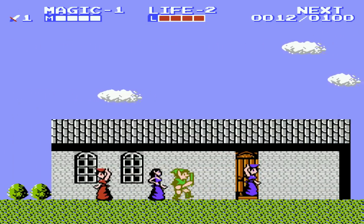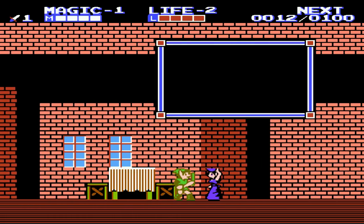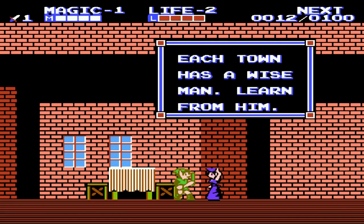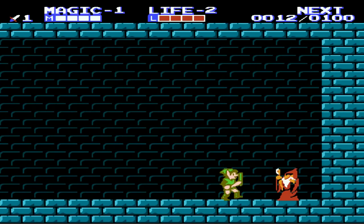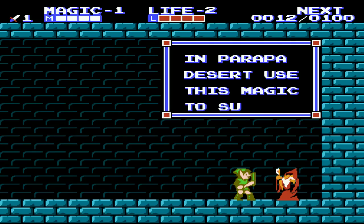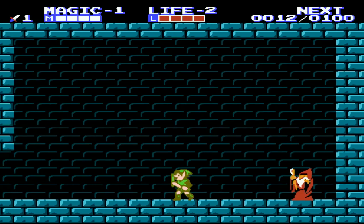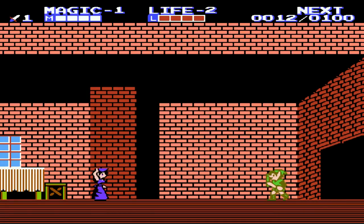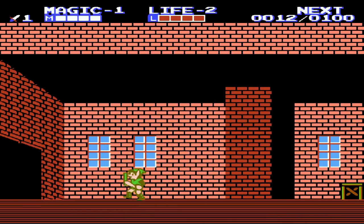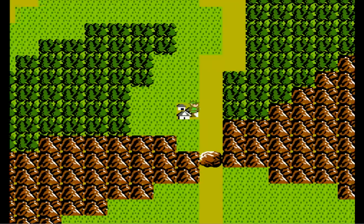We're looking for something in particular — this girl. So we get to talk with her dad. Each town has an old wizard that can teach you a spell, but not everybody teaches spells for free; some require you to go on a short quest first. We get our first spell — the shield spell. To cast spells, press start to bring up the menu, pick your spell, and press select to activate it. Each box of magic is 16 points, so shield costs 32 points — half my magic. What shield does is double your defense, but it only works for one screen.